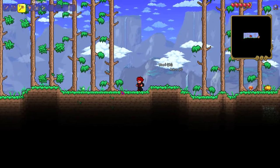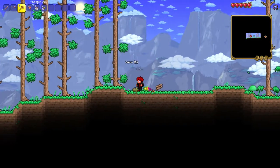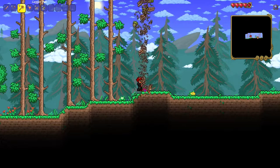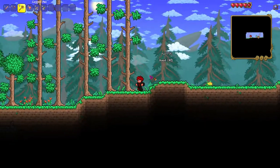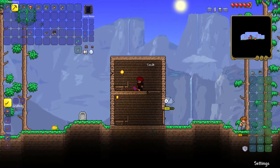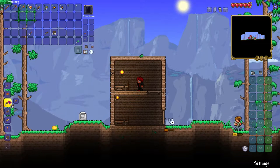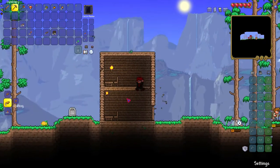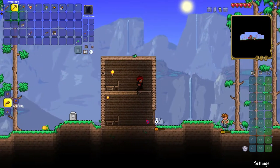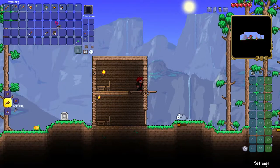Without further ado, we're gonna go ahead and collect some trees. Since we're not doing hardcore, I don't have to worry about death — maybe I'll do a hardcore playthrough later down the road. We're gonna need to get some new tools pretty soon. I'm going to be making a lot of platforms so I can set up for boss fights later on, and I also need to grab some other stuff and explore.